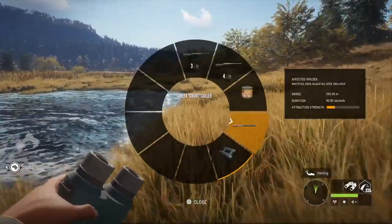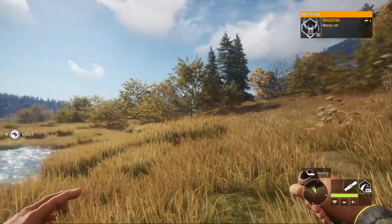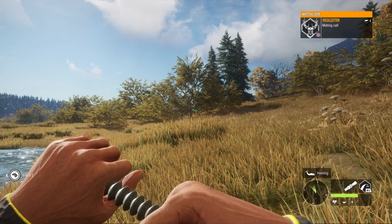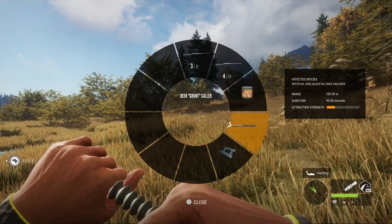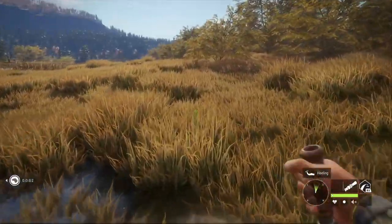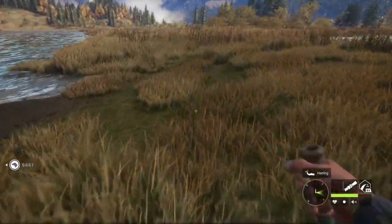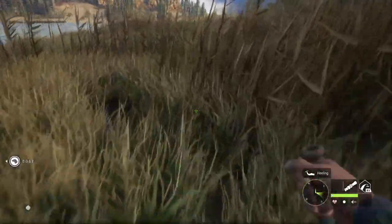As for lures, this is probably the best Whitetail call — the grunt caller. This can call them from anywhere up to 250 meters, which is absolutely insane. That's equivalent to about 273 yards.